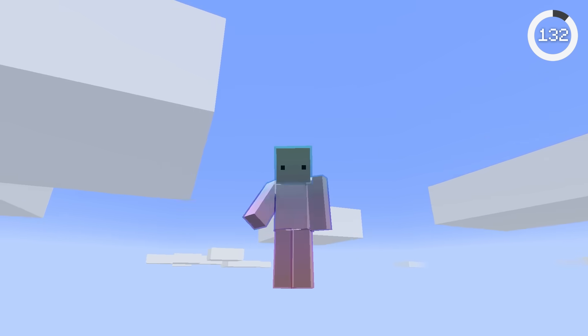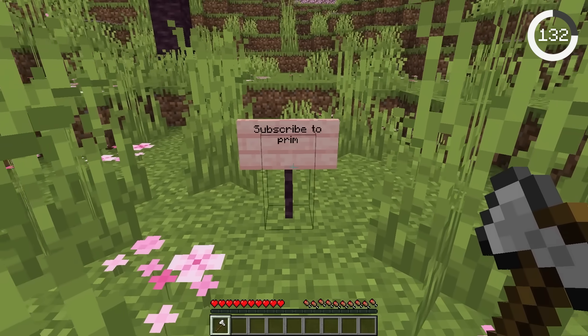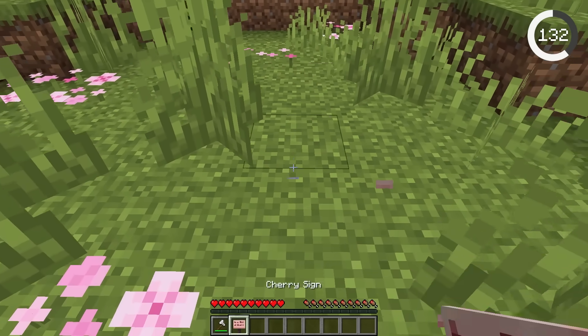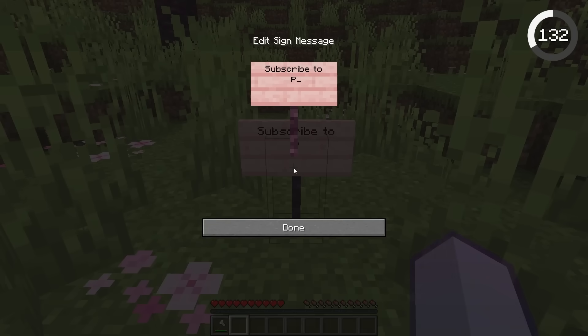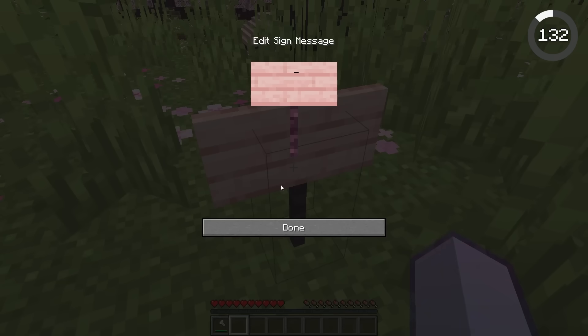Players have wanted this for years, and Mojang has finally listened. No more demolishing and replacing signs just to fix a silly typo. Now you can just right-click to edit the text on the fly. You can also now add text to either side of a sign.